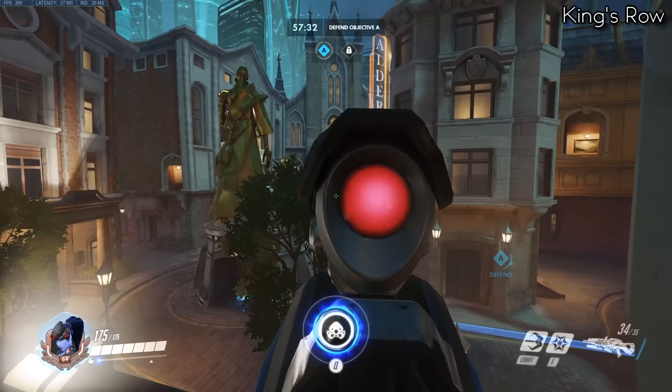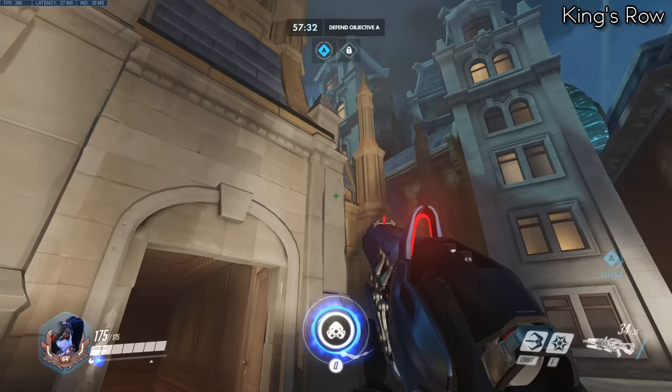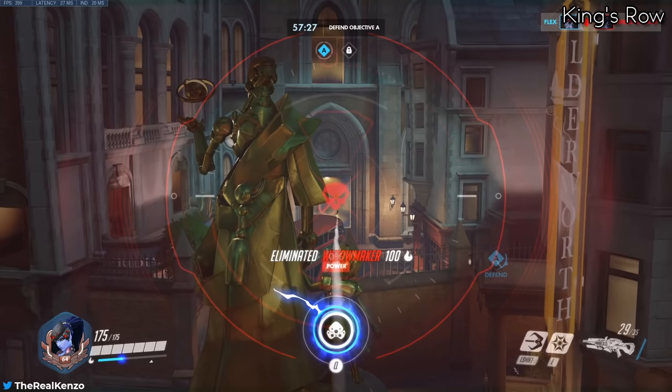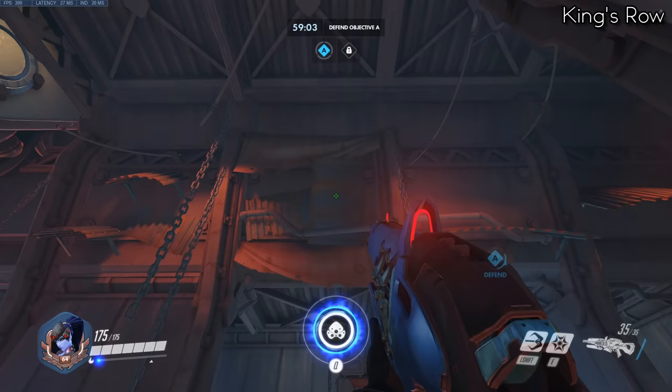Next up is King's Row, first point defender side. Instead of standing on the bottom of the high ground where you have no views of the enemies leaving spawn, you can grapple up onto this ledge and have a good view of the enemies leaving spawn. Keep in mind if they have a Widowmaker, you're pretty much dead.